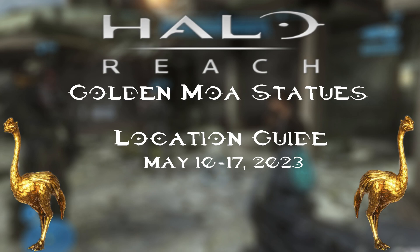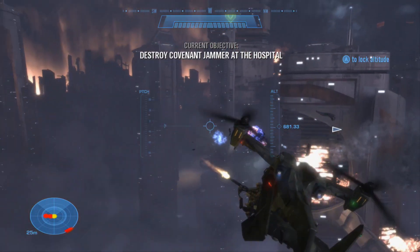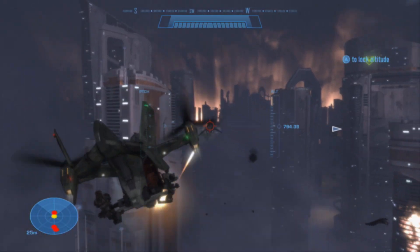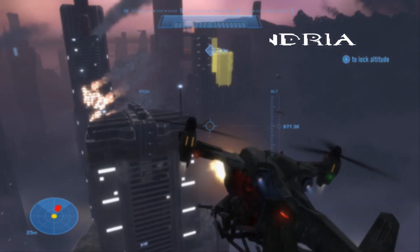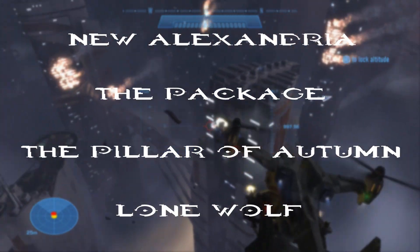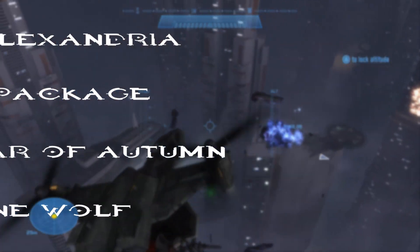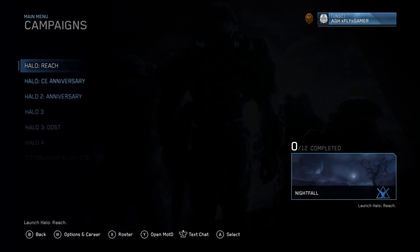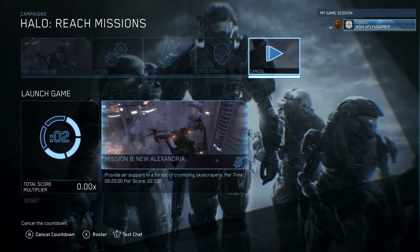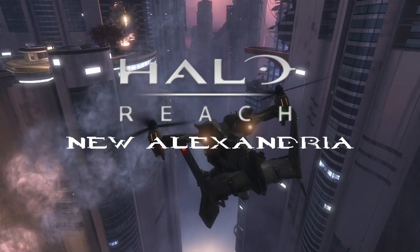As of today, we're going to find the Moa Statues for Halo Reach for May 10th through May 17th of 2023. You can find these on the 7th, 8th, and 9th mission, and the standalone mission. These are New Alexandria, The Package, The Pillar of Autumn, and Lone Wolf. You can find these on any difficulty using Rally Points or even any skulls as you wish, starting with New Alexandria.